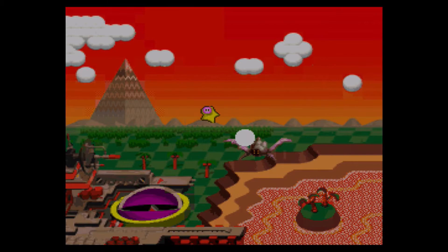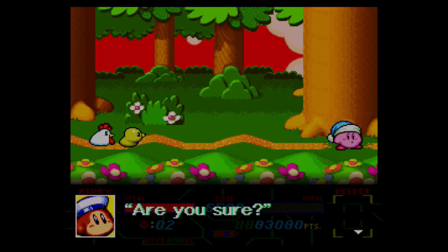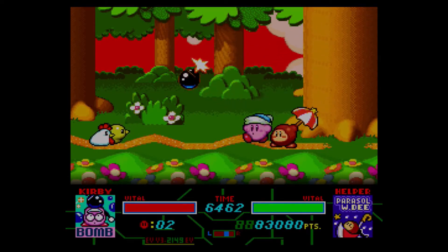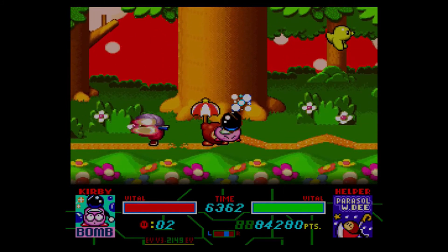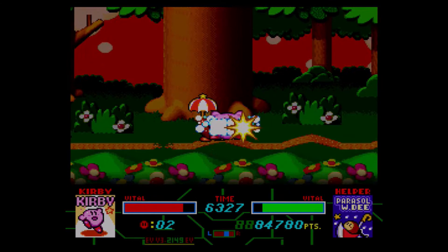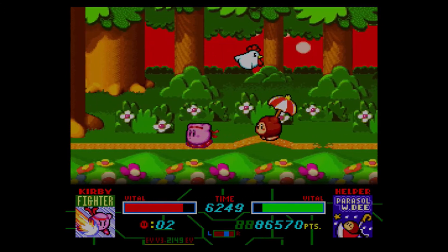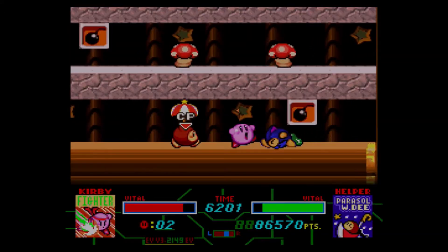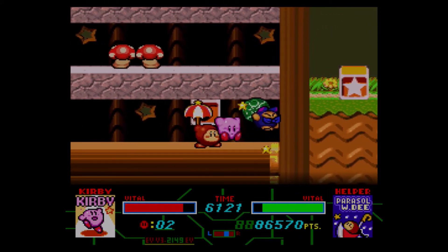The Halberd is now getting ready to blast Kirby, maybe out of the sky yet again. Apparently we've landed in the jungle or forest. I could get Fighter here from that Knuckle Joe. And go through here — I miss Mike, I could have used Mike. There are plenty of opportunities, especially with that TAC, but he's backed into a corner and I can't inhale him.